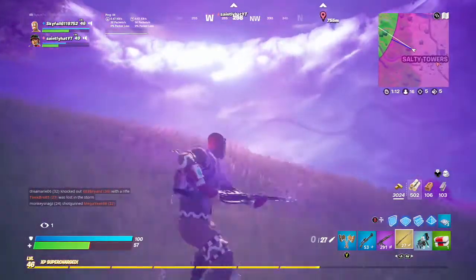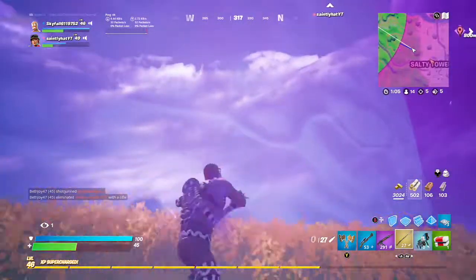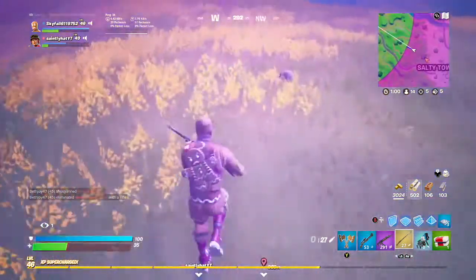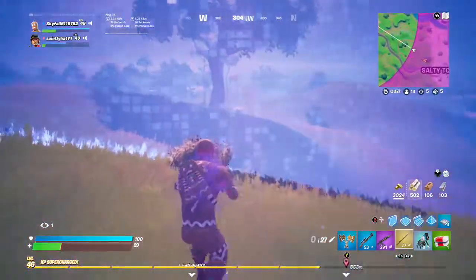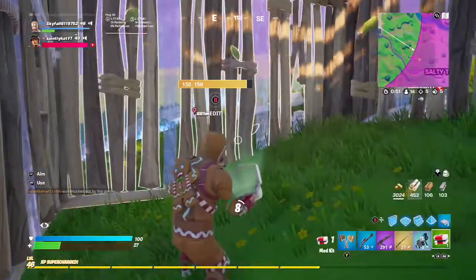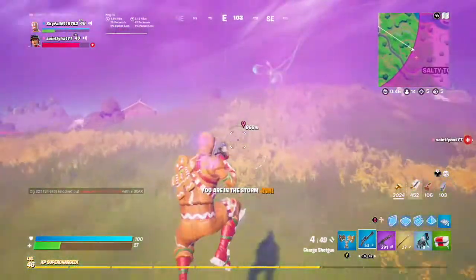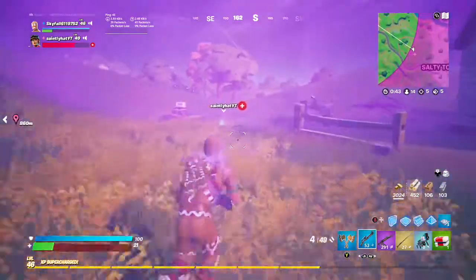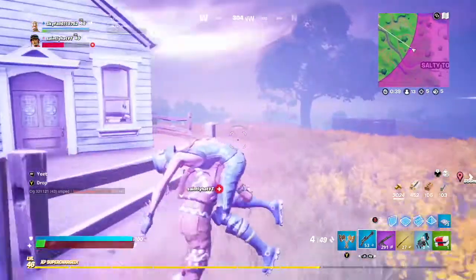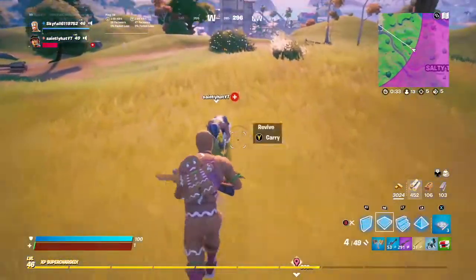We're stuck in the storm and I'm at 57 health — don't know how it's gonna play out. I make it out of the storm but then I get knocked. I made the split decision to go get him in the storm even though I'm only at 27 health. I find him and at 19 health with 2 tick storm, it doesn't give him much time. I thought I was for sure gonna die but I throw him into the storm and make it in at 1 health.